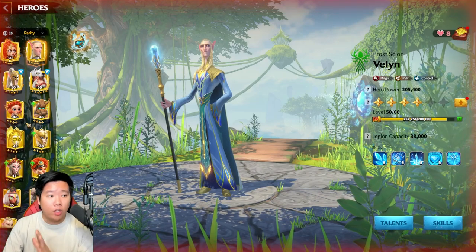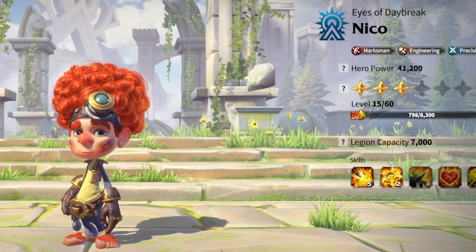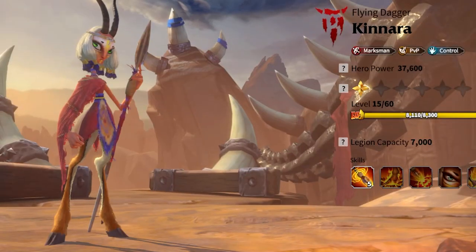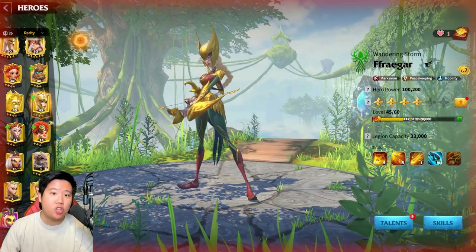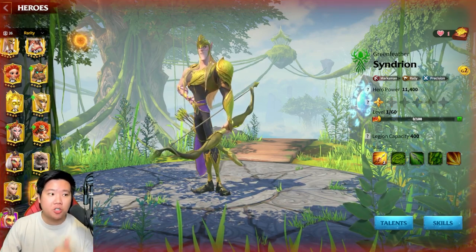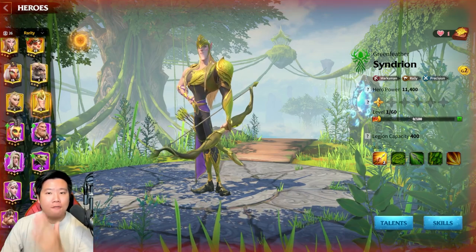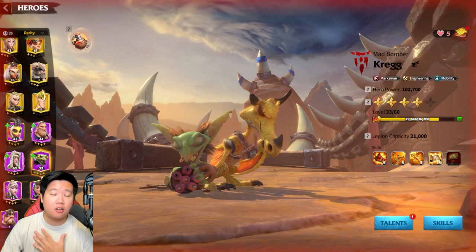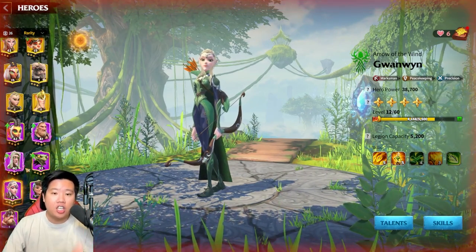A lot of players will also be working towards Marksman. You can work on Niko, you can work on Kinara, and the Gen 2 heroes are Fregar and Sindreon — so you can work on those approaches as well. Remember, the epics are the foundation of your account. You want to work on Craig, which I also used in the early stages, and also Guanwin, which is a very good hero.